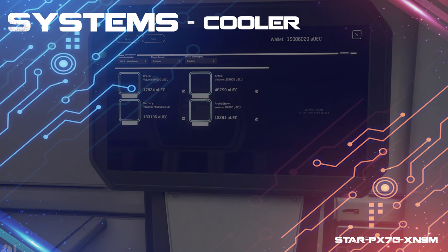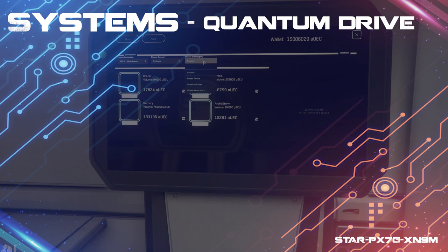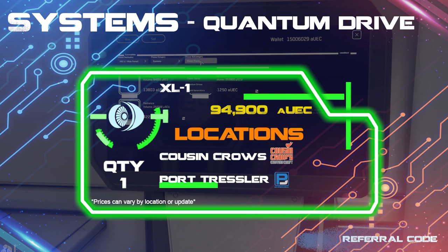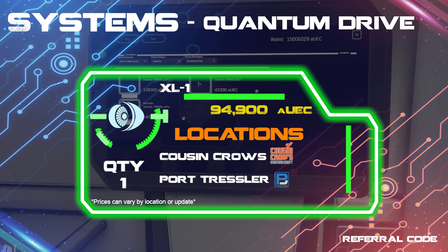The Quantum Drive I chose is the XL1, which happens to be the best in its class, so there's not much in the way of options here. You can find this drive at Port Tressler.